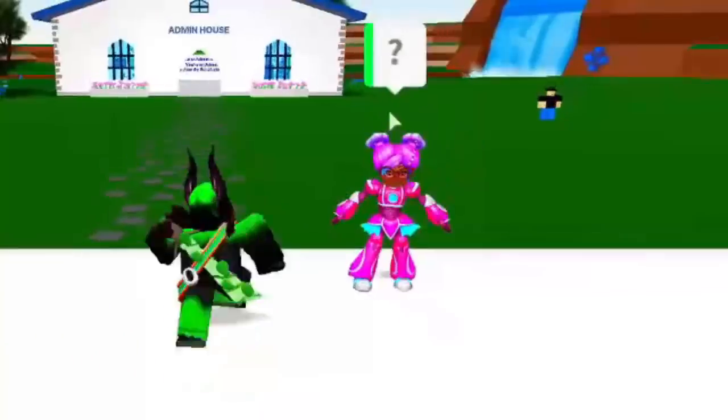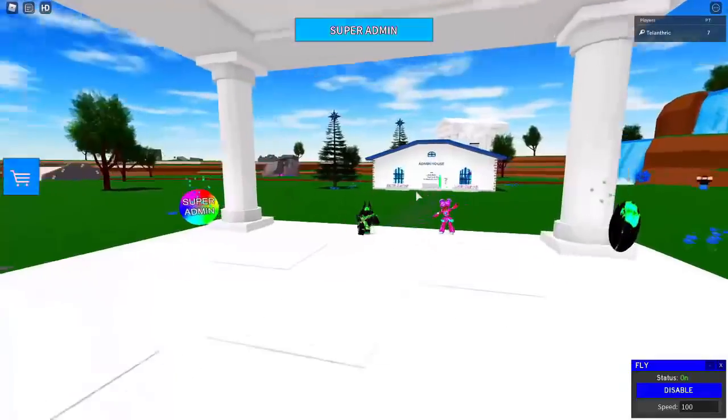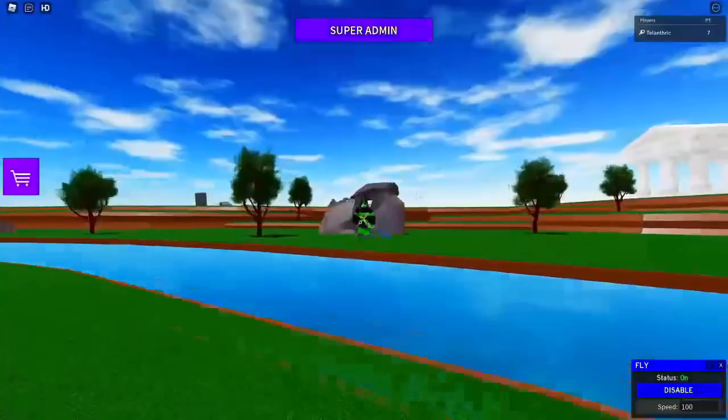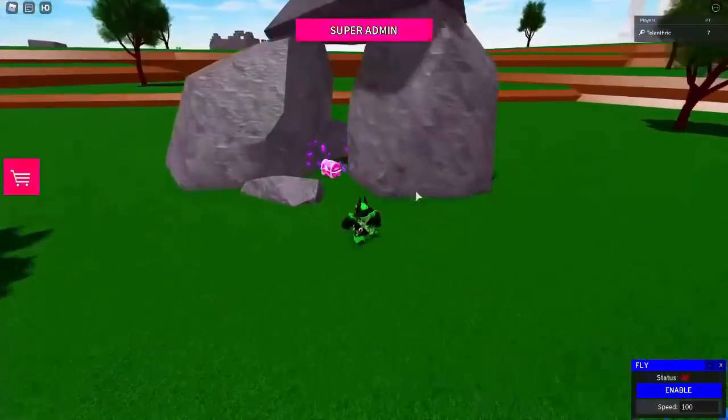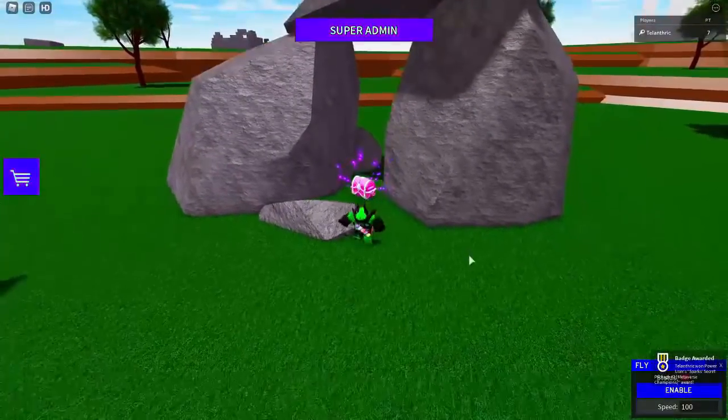Next is Admin House New. Go over to Sparks — she's going to say help me find the chest. From the spawn, go forward over to these rocks and it is right there in between them. Just touch the chest and you're going to get the badge.